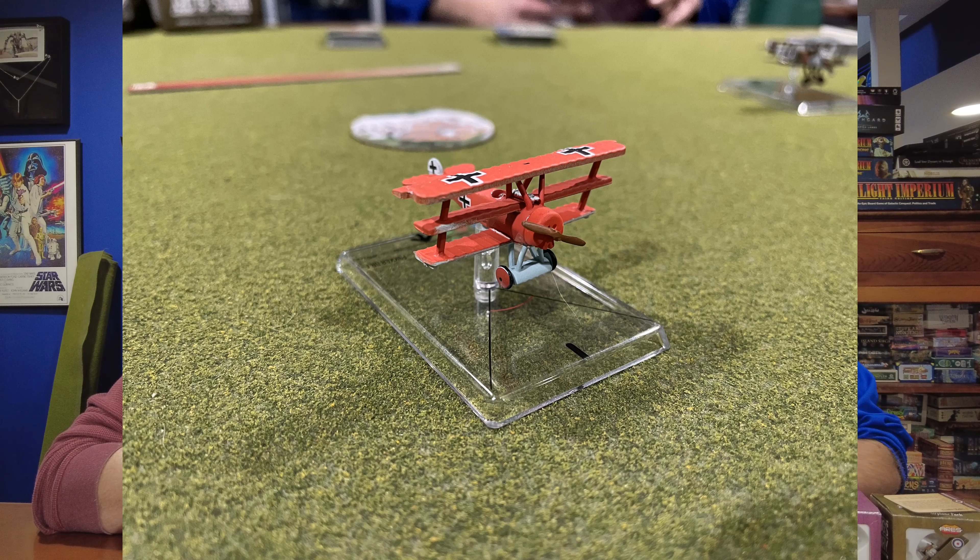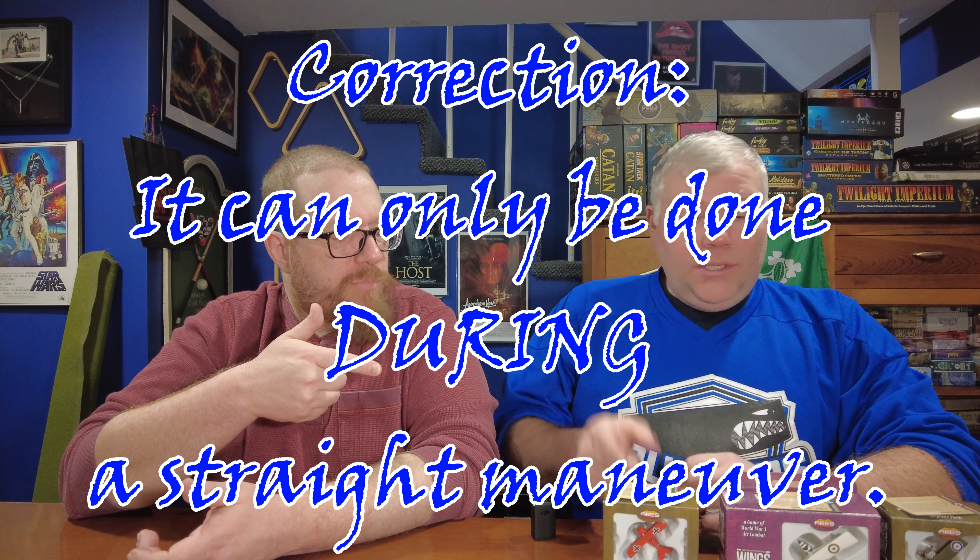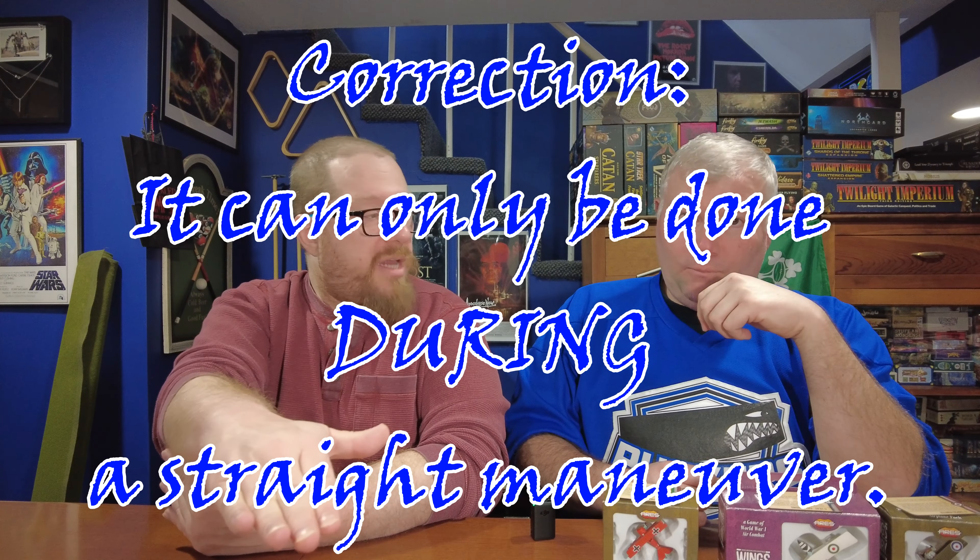My third plane is the Fokker — the triplane, the Red Baron-painted triplane. He has Stuntman as the ace ability, which allows the plane to do a strafing action as it turns and fires. The game mechanic just increases the firing arc all the way to 90 degrees to the side, mimicking a maneuver where you're sliding and then returning — like a side slip. It can only be done between straight maneuver cards, so you have to plan for it. Stuntman can be refreshed after four activations, but you have to do straight, side slip, straight.